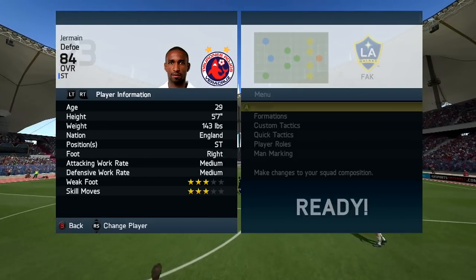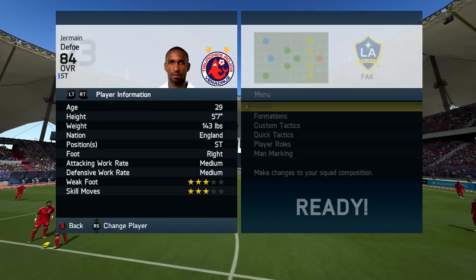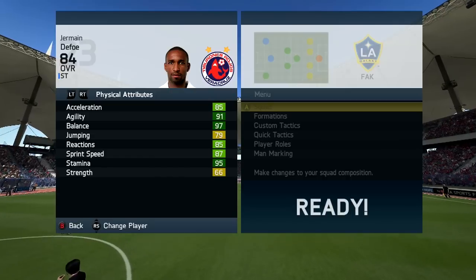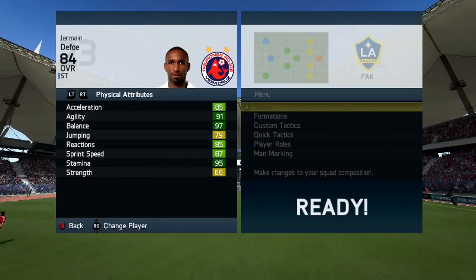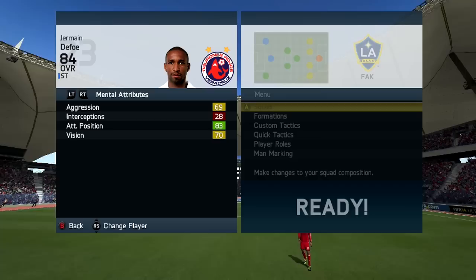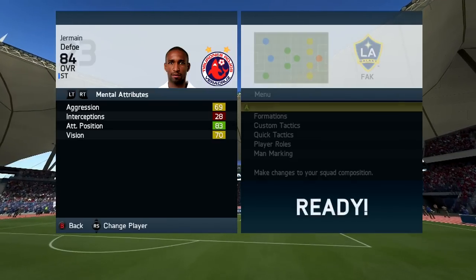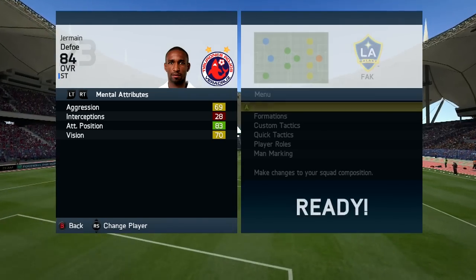3-star weak foot and 3-star skill moves, medium/medium work rates, which did pose a little bit of a problem. But for the most part, Defoe made his runs and did everything that you would expect out of a striker. 91 agility, 97 balance — one of the best stats on this card. Obviously that comes with the fact that he's extremely small and very agile, and can move around the pitch and has really good control of the ball. He does have 83 dribbling on his card, so that's definitely a pretty decent stat.